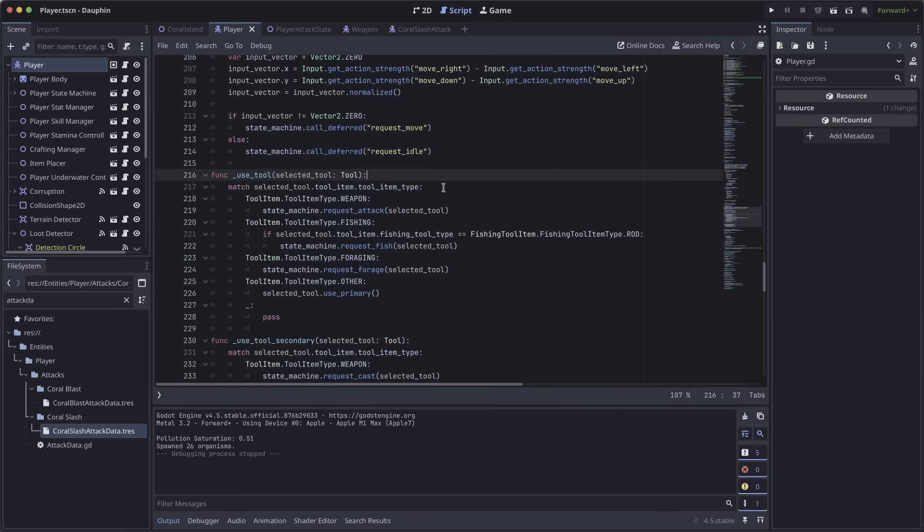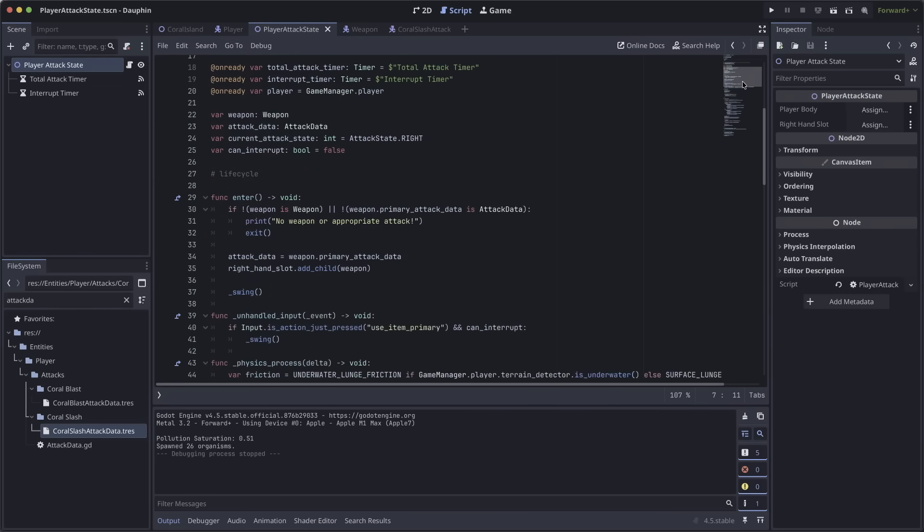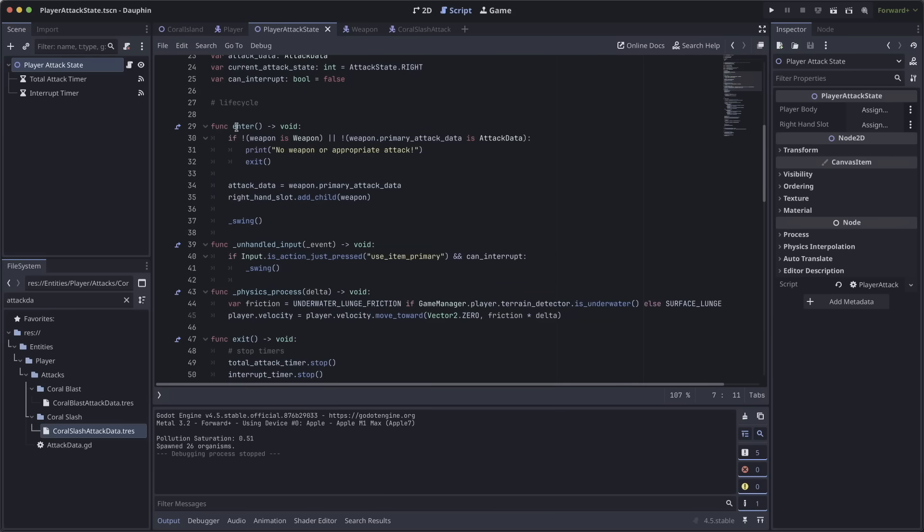The use tool function is pretty straightforward — it looks at the subtype of the selected tool. In the case of a weapon, it requests the appropriate state from my state machine, which is the attack state. The player attack state is where things get interesting. When we enter this state, we make sure we have a reference to that weapon from the item bar and some attack data from that weapon. Once we have those things, we take the instance of the weapon scene, add it to the player's right hand so we can see it swing, and then perform the swing animation.